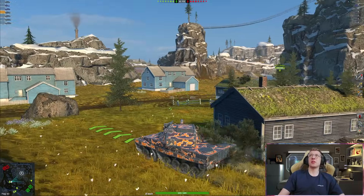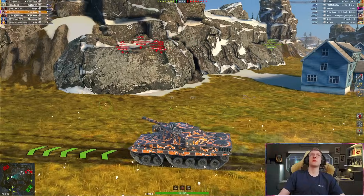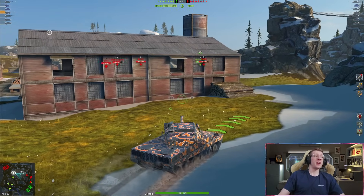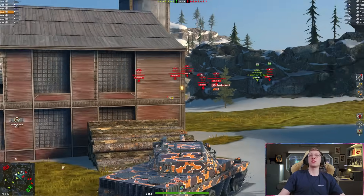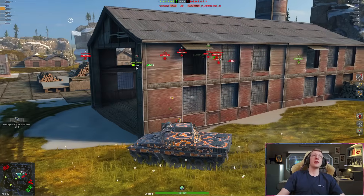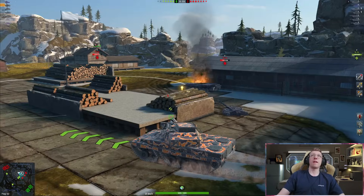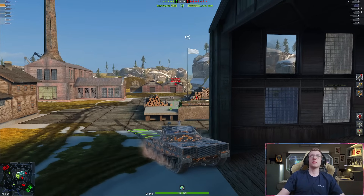The enemy team has three mediums and proceeds to drive zero of them towards the medium flank — not good. A Badger's going to die because he went alone to the other side of the map. We get one shell into the VZ, then two shells into the VZ — both low rolled, but that's still 600 damage. Our team is not doing very well right now.